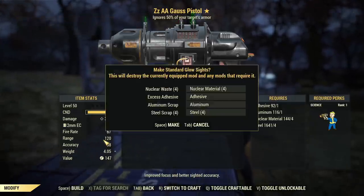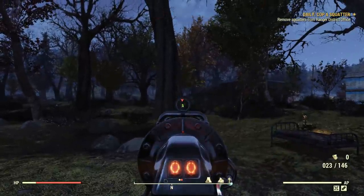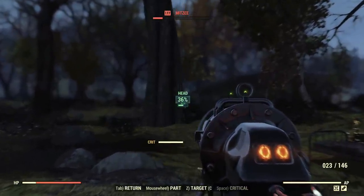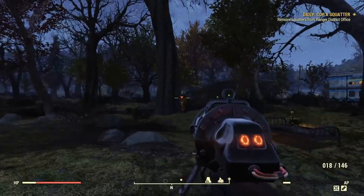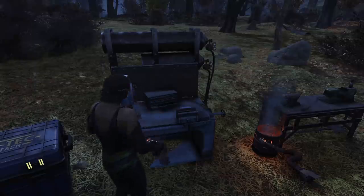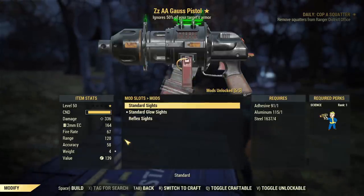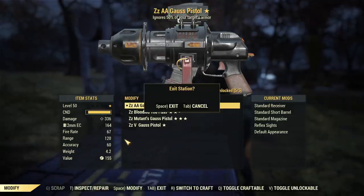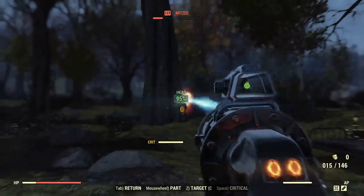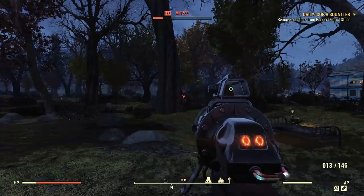Now we have sights. Glow sights provide slightly improved accuracy and you can see when aiming that there is an improvement. But does it do anything for VATS? Still five shots — it doesn't do much if any. Let's try reflex sights; on all weapons reflex sights reduce AP cost, so hopefully that's the case here too. Testing it — after five shots there was clearly more AP left, almost enough for six shots.